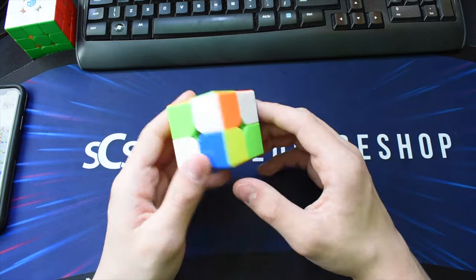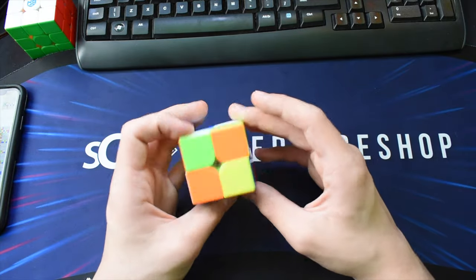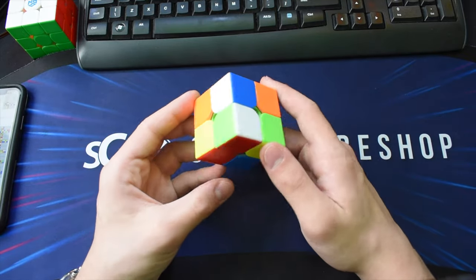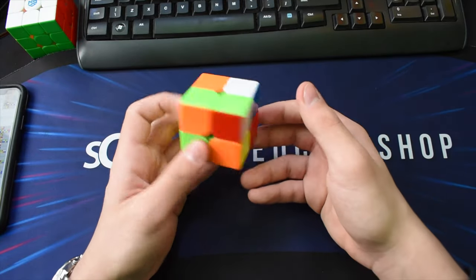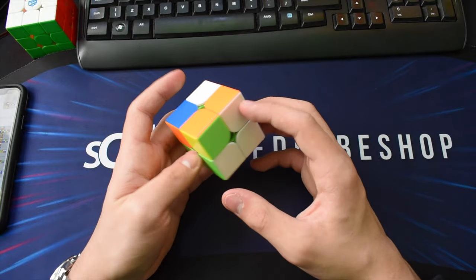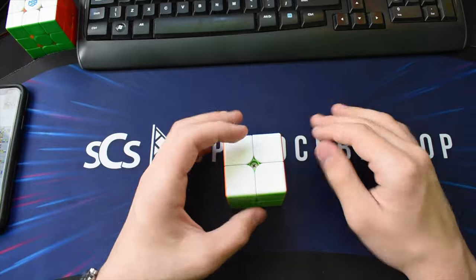This scramble is giving me anxiety about one-looking. I do red because I see it gives a pretty good case — I'd solve the layer and get this case, which I saw would not give me a UF, which is always nice.